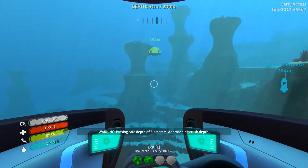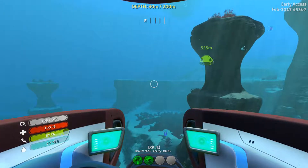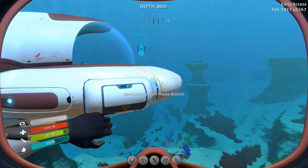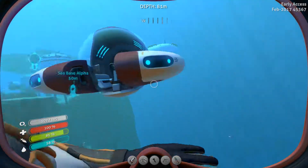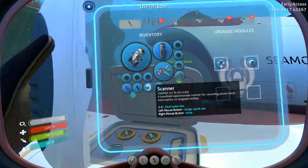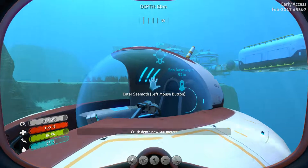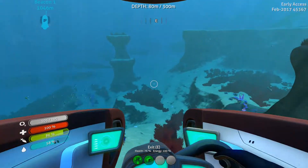Caution, passing safe depth. Hang on — that's wrong. So there is a minor bug that can happen with this sometimes. It's nothing too major. All you need to do is open that up and say the pressure compensator, which we already have one of. There we go — you've just got to reset it. Sometimes it forgets it can go down to 300 metres.